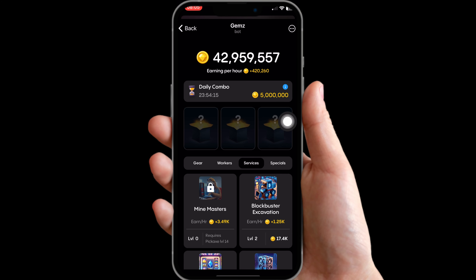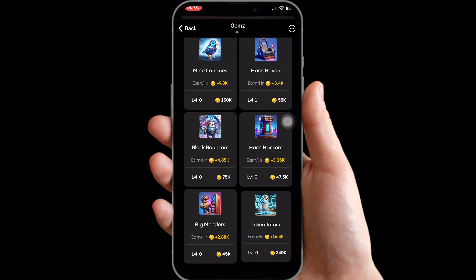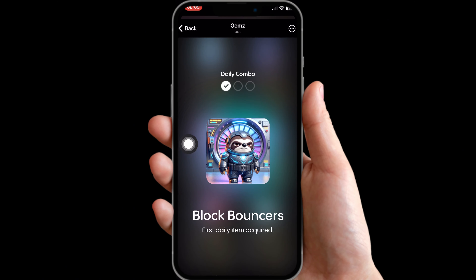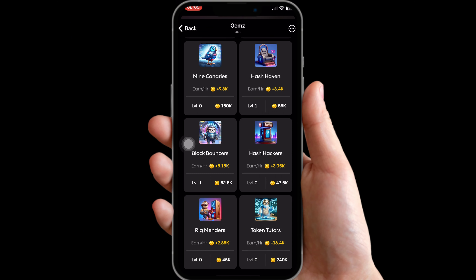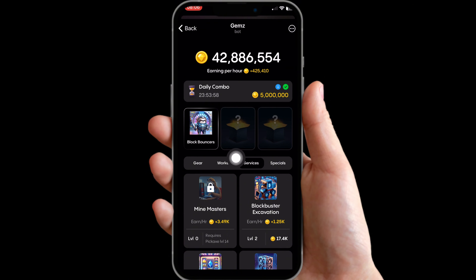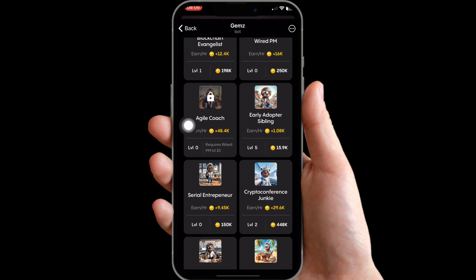The first card is going to be under Services. Click on Services and look for the card called Block Balsas. Click on it and you'll be able to get that card without any stress — no referral required for that.